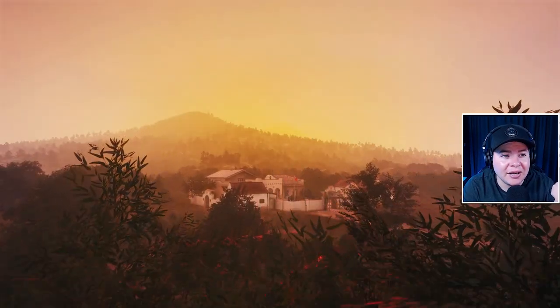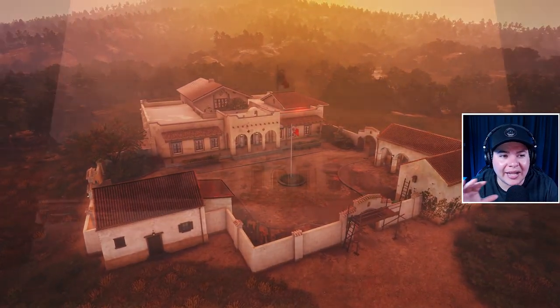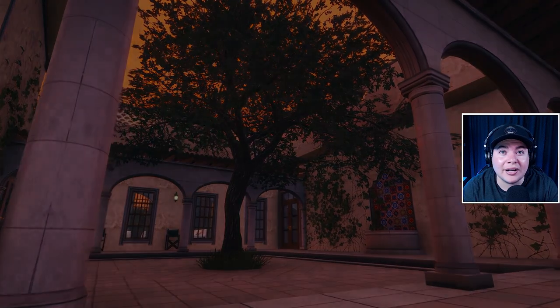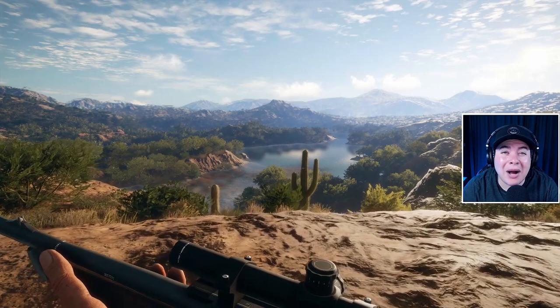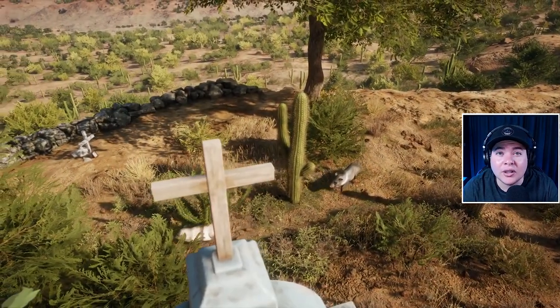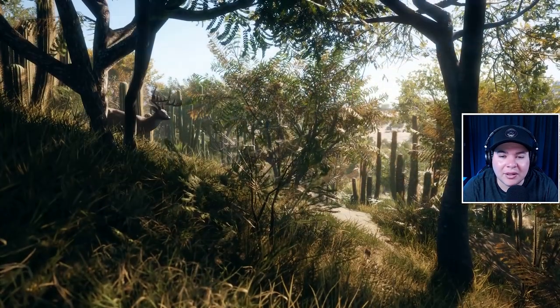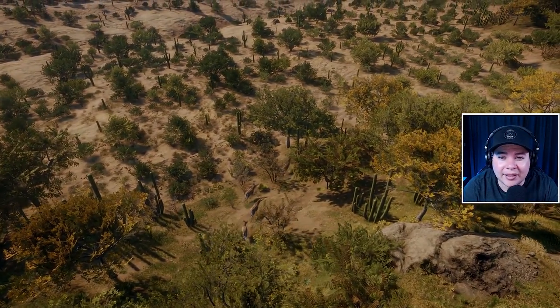Some animals returning from other DLCs include the bighorn sheep. As you saw in the beginning of the video, the bighorn sheep seem to be more in the cactus desert biome, sometimes a little bit in the woodlands. We also see whitetail deer, which is great to have on another map. Whitetail are probably one of the most popular animals in Call of the Wild because that's something a lot of people hunt in the US. The whitetails seem to be more in the woodlands area.